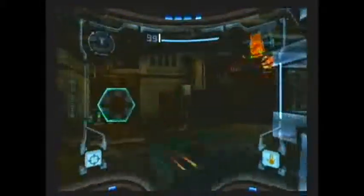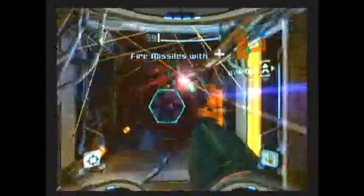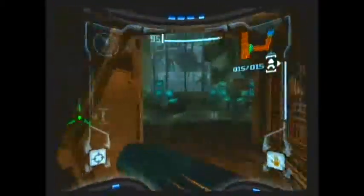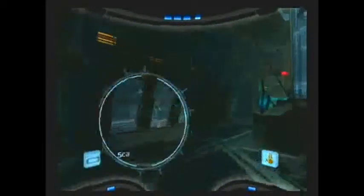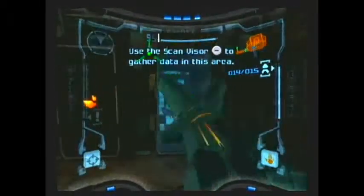Okay, all your enemies here are fairly weak. One charge beam shot should take them down. These little guys are going to be annoying — let's just get used to them. They're going to be throughout this entire game. It's even worse on those elite pirates that you have to use special beams on, but we'll get to them later.